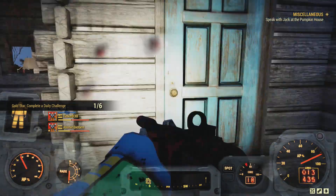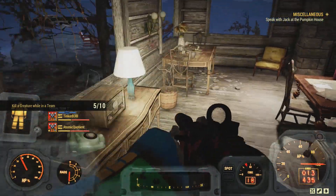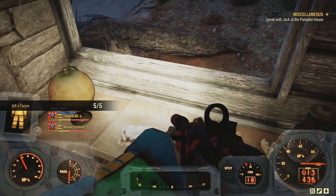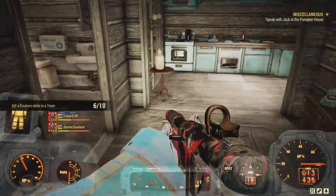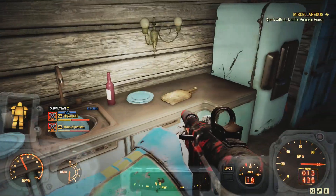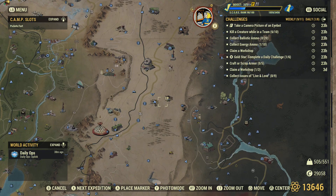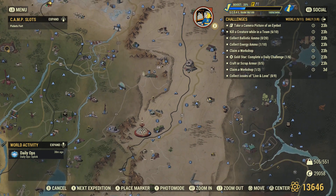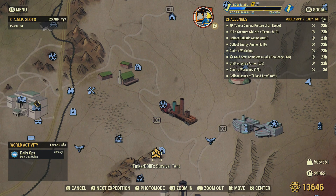If you head inside, there's generally a bobblehead — I think it's on the counter here, on one of these tables. And then there's a magazine spawn right over here at a Live & Love spawn. There's a bunch of other stuff too — some condiments and things like that if you're looking for those. Let's head over to the second location, which is Investigators Cavern, right over here.